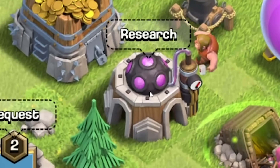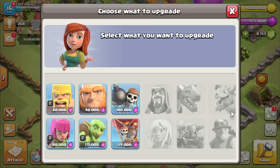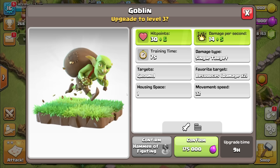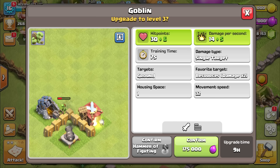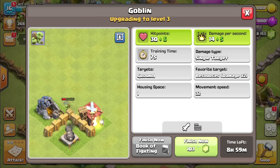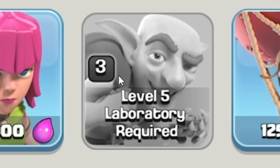I'm going to do the same for my elixir as well — a million of both, because things are about to get pretty pricey. So we'll upgrade our lab. Oh, that's a pretty nice lab. We can then research everything. I think the goblins are probably the best things to upgrade, so 175 gems. That'd usually take nine hours, but I can finish them right now. Then I can't level them up again until I get a level 5 lab.